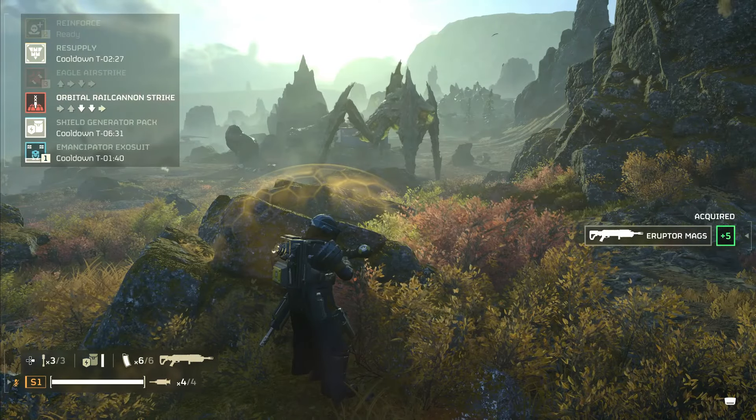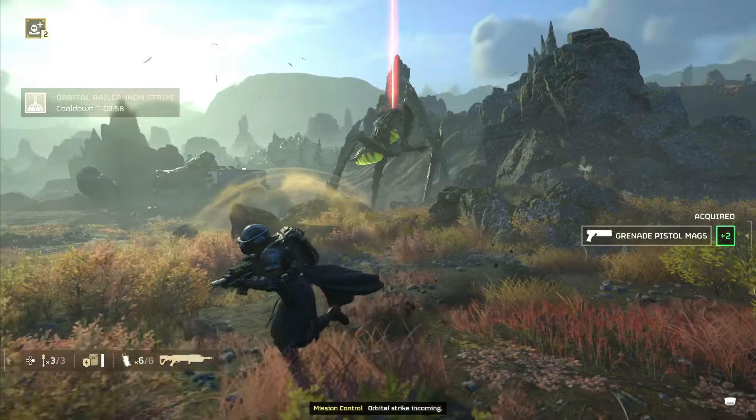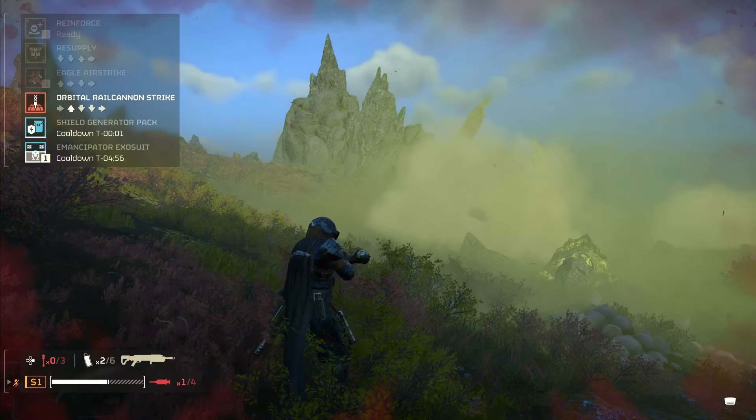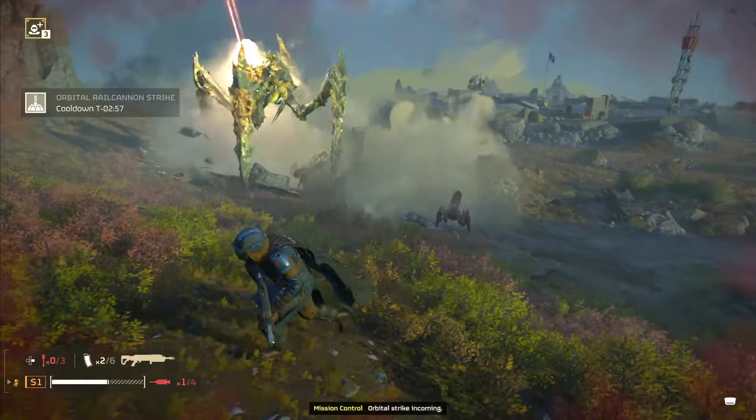Tip number 24: orbital rail cannon precision. A rail cannon can devastate all enemies in Helldivers 2 with one shot since the last major patch. It's unlimited and has fast cooldown, making it essential for high levels.